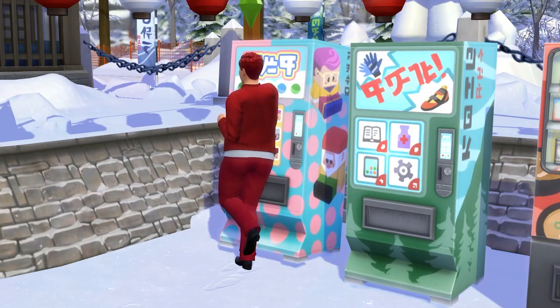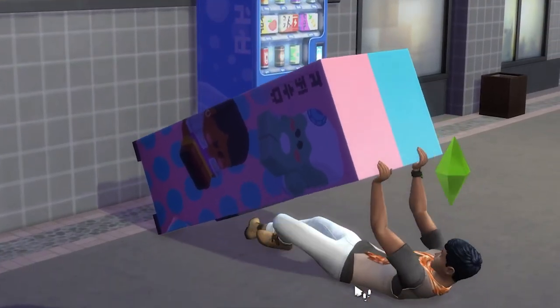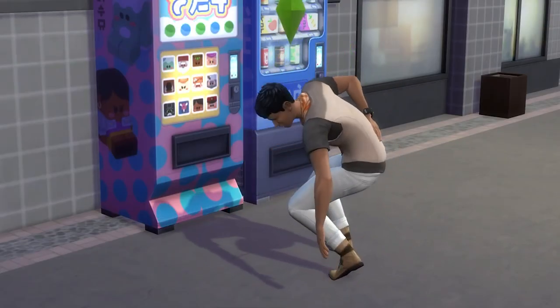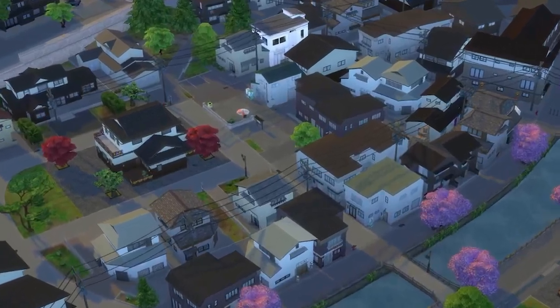The first thing you'll want to do is grab the sim you want to kill, make sure they have a couple of thousand simoleons stocked up, and find a vending machine — particularly a simi-capsule vending machine. There's one of these in each of the three districts within Mount Komorebi, be it Wakaba, Semba Machi, and Yukimatsu.